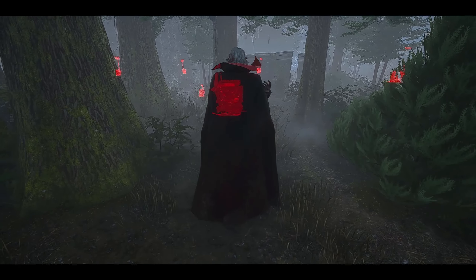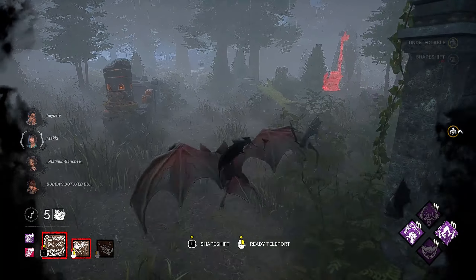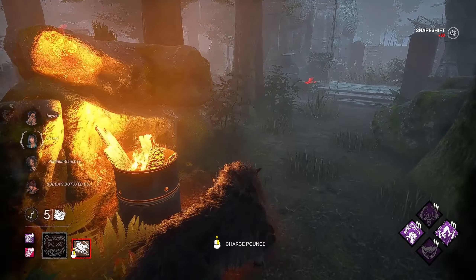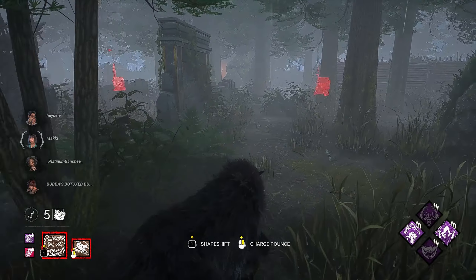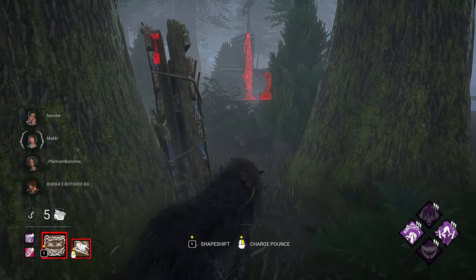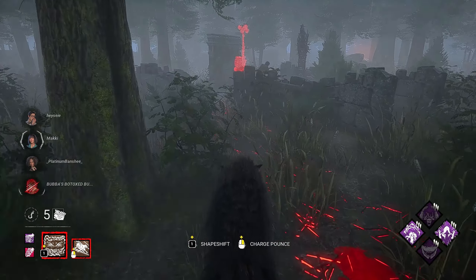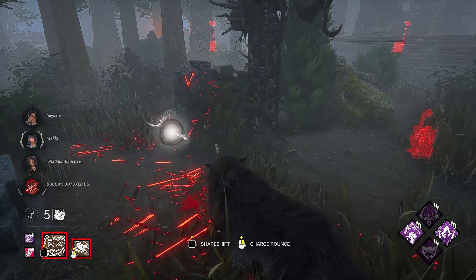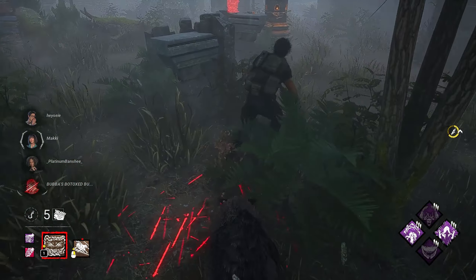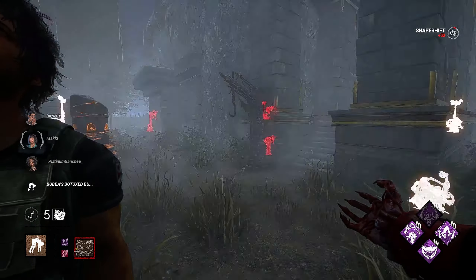We got Temple of Purgation. Not exactly my preferred map, but I would much rather have this than the forest — should be just fine. I don't see anybody's aura yet, but it's a good place for Wolf to come into play, so we can keep an eye out for sneaking survivors or orbs that we can find. My boy was not looking the right direction — looking to the side, but not at me. I might be able to catch — yes, we can.